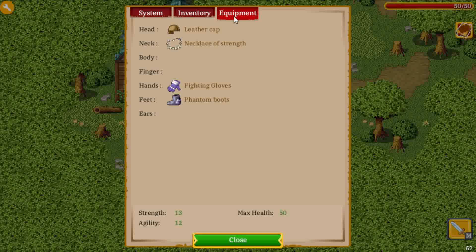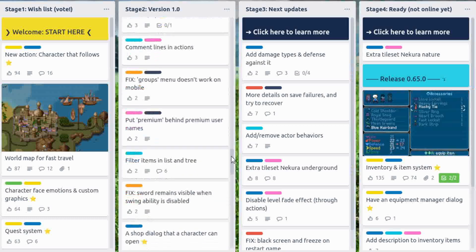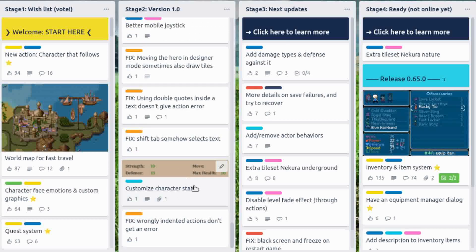We can also look at things still to come on the roadmap. The next thing I will implement is adding damage types and defense against them, because currently you cannot equip defensive items like armor. I will add damage types and update items to have defense values. Also on the list is changing melee weapons — currently you cannot equip extra weapons. Finally, customized character stats: as mentioned these are hard-coded, but it would be nice to rename them or add your own.